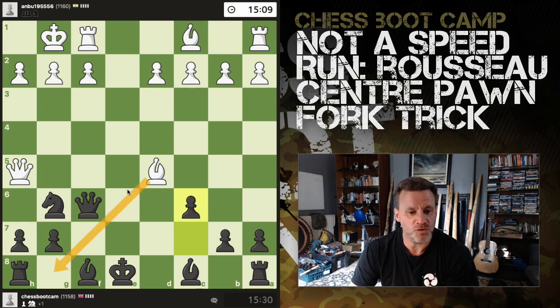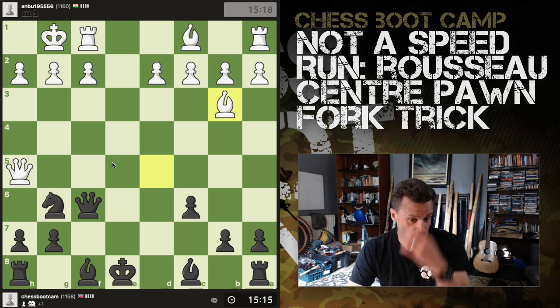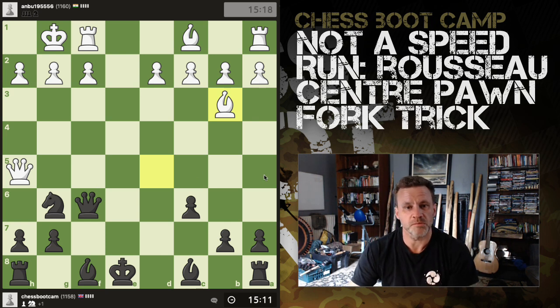He's going to have to vacate one of these diagonals. He stayed on this one — still looking at g4 — but this does mean that I can get my bishop out. Let's go for castling. We've got 15 minutes.